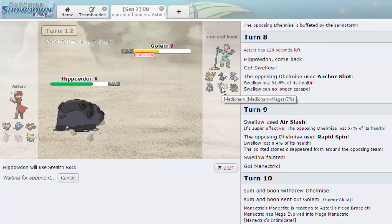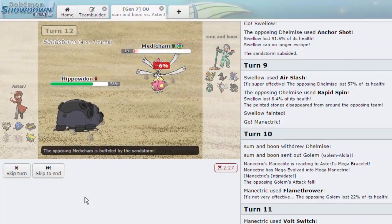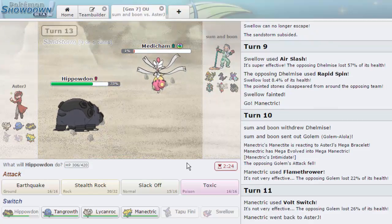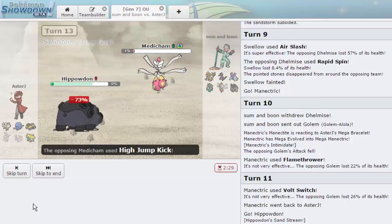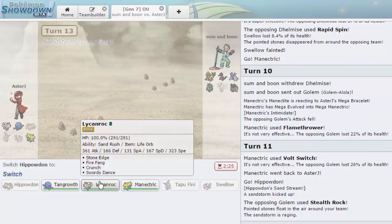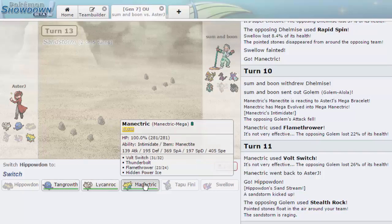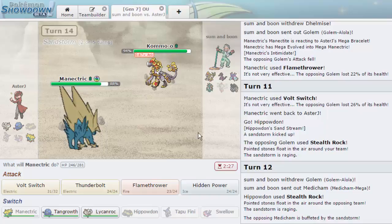Golem could go for Explosion. He goes back out into Medicham — it'll take sand, so it'll be at 1%. I doubt he goes for anything other than High Jump Kick, so I play off the potential miss and just go for Slack Off. He is able to knock out Hippowdon. But now Kommo-o resists all of Lycanroc's moves, so I have to go Manectric — it's my only play. He chooses to go into Kommo-o — yep, the best Pokemon to bring in.